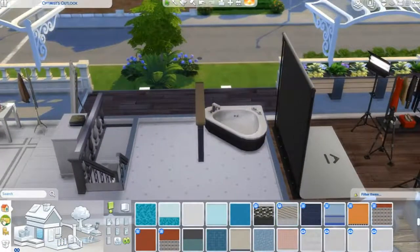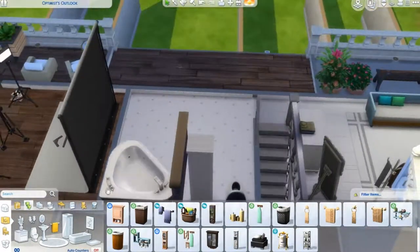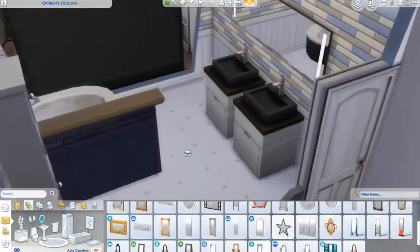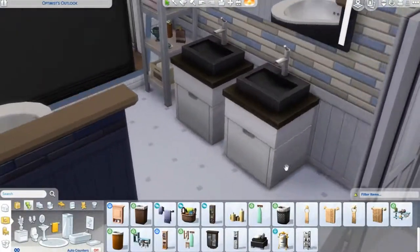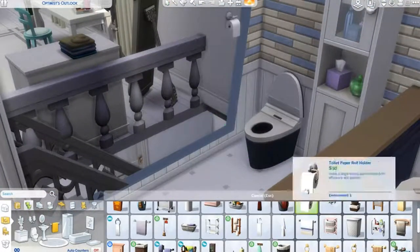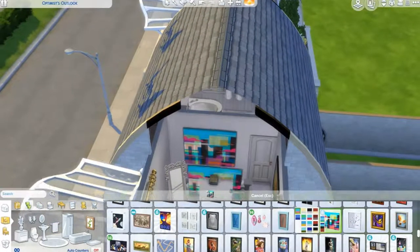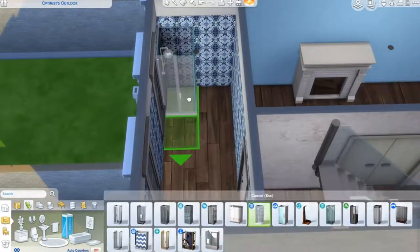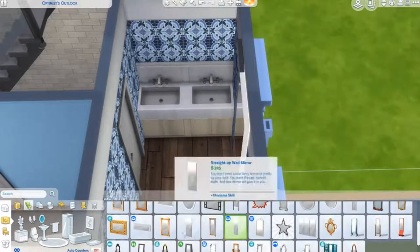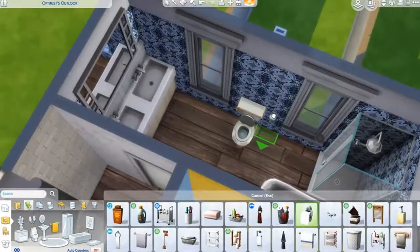The master bedroom has a nice big ensuite bathroom with a jacuzzi tub. I haven't put any laundry stuff in, but a basement community area for laundry would be a cool addition. I did put a few washing lines out the back just for the aesthetic. I finish off with a nice painting on the wall and then we go back to the fashion photographer's house — I realized I didn't film doing their bathroom, but we will see various bathrooms in the tour.